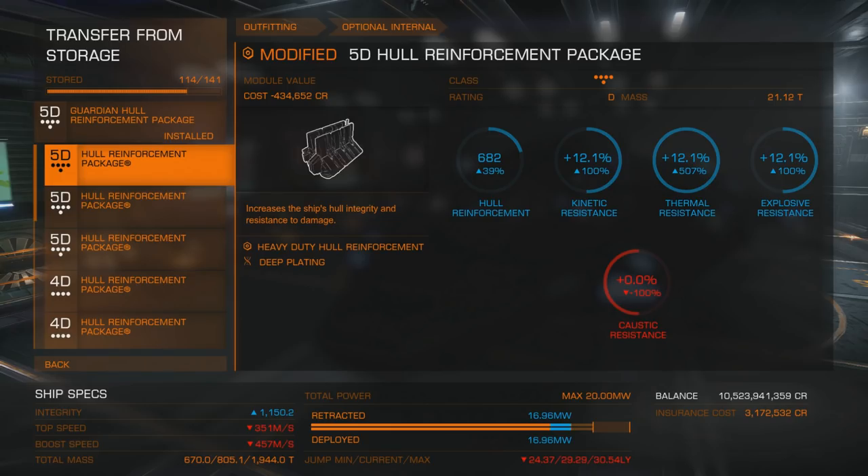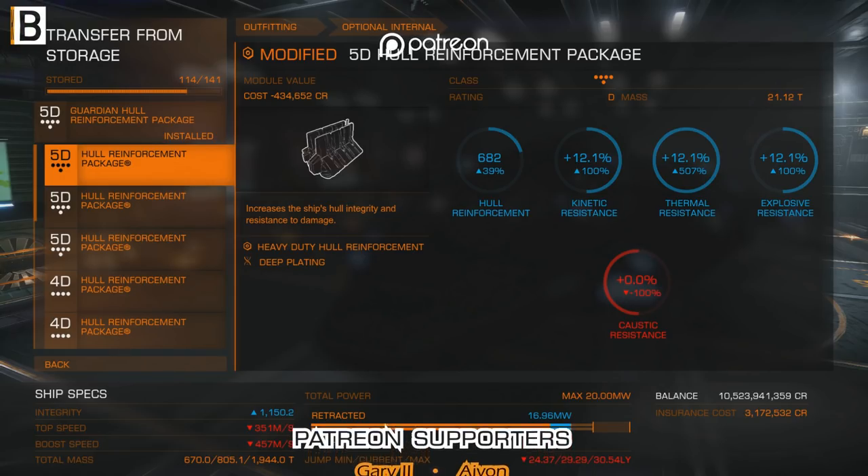And don't forget about power requirements — you will have to have enough power if you want to use a Guardian module. So I would say that the Guardian hull reinforcement package is meant to be used only if you are fighting Thargoids. If you are going to mod your hull reinforcement packages, you don't need Guardian ones unless you are fighting Thargoids. But if you don't want to mod your regular ones, then the Guardian module is better. Fly safe, commanders!